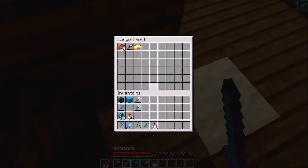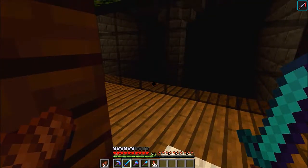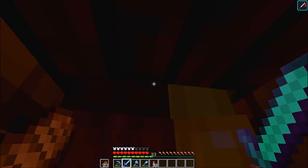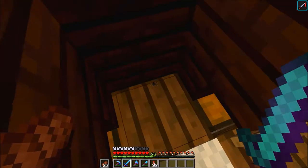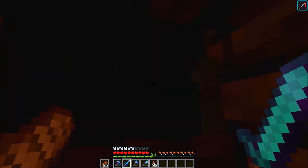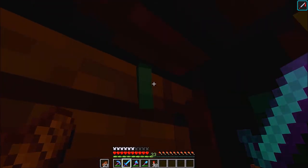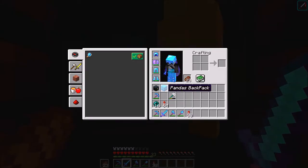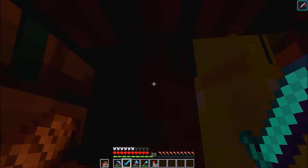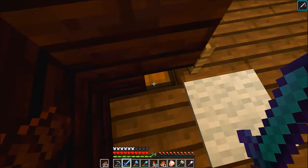Look at all these drowns. I just killed a few of them. Something I noticed is that drowns actually drop gold, which is kind of weird since regular zombies drop iron. But in a way it makes sense — think of all the treasure from shipwrecks and ocean ruins. I keep getting pushed back when I get close. I have Looting 3 on, so hopefully we get a trident. I think I can see one holding a trident right there.